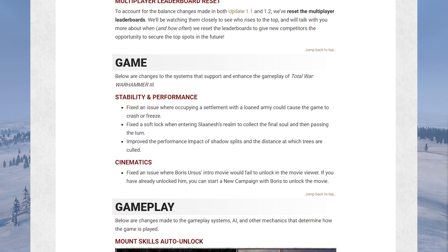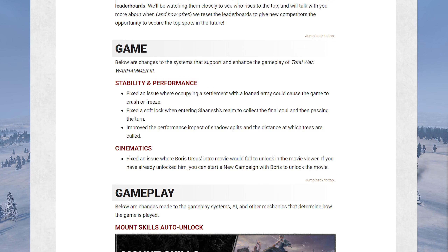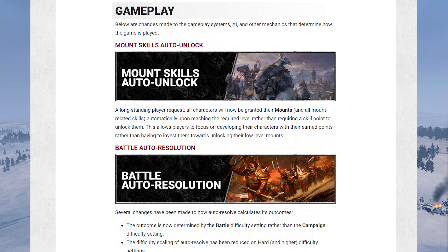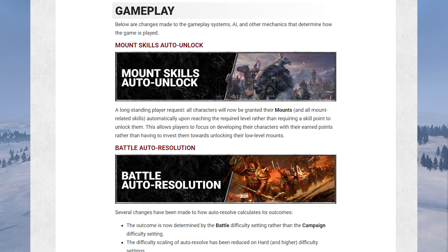Moving on, a few game fixes to stability and performance — nothing terribly exciting. But now to some good stuff: mount skills auto-unlock. Basically you won't have to use skill points to buy mounts anymore. As soon as you hit the required level the mounts will unlock, saving us from wasting lord and hero skill points on mounts we're never going to use again after getting the better one.